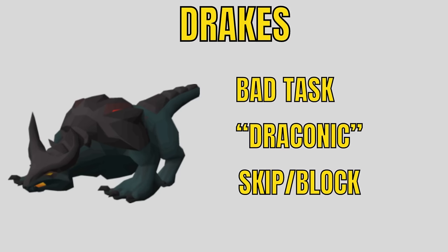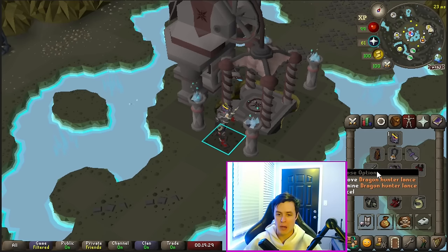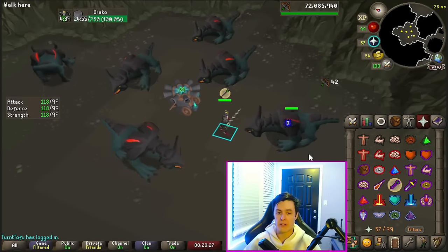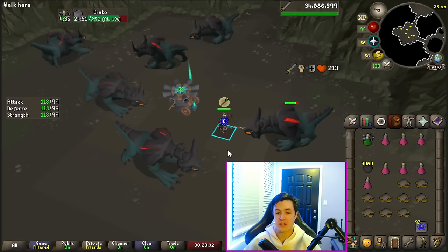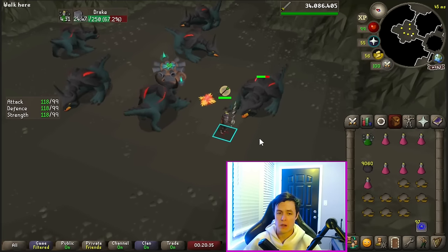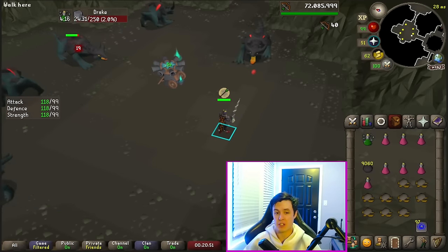Drakes — nobody likes these. Dragon Bane weapons work against them so I recommend using the Dragon Hunter Lance. Use a cannon to speed them up, protect from range, and every seven auto-attacks they do a special attack that you have to move out of the way of. Overall they're really slow and don't drop much — I recommend skipping these every time you get them.